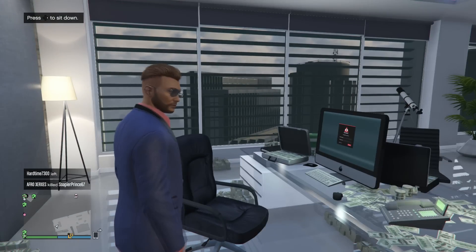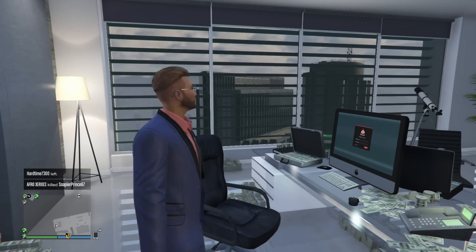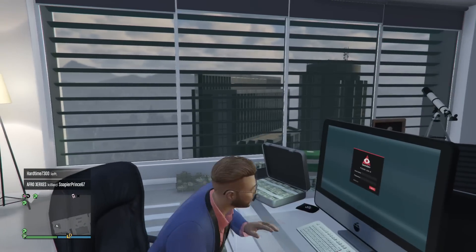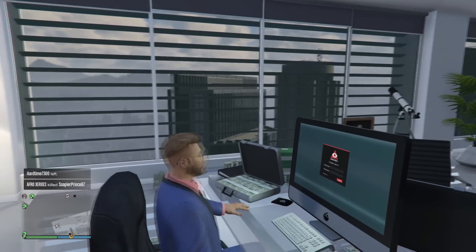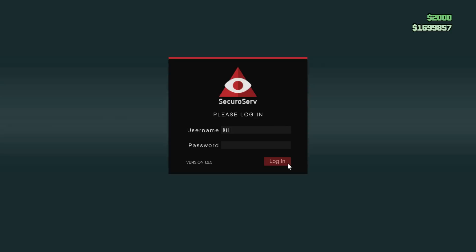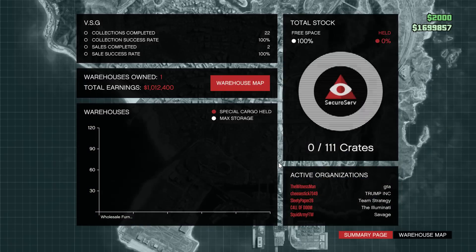First thing you have to do is go to the computer — this is also where you buy the warehouse. It'll log you on and ask you if you want to register as a CEO. You just hit A, and then once you log on, you're registered as a CEO.